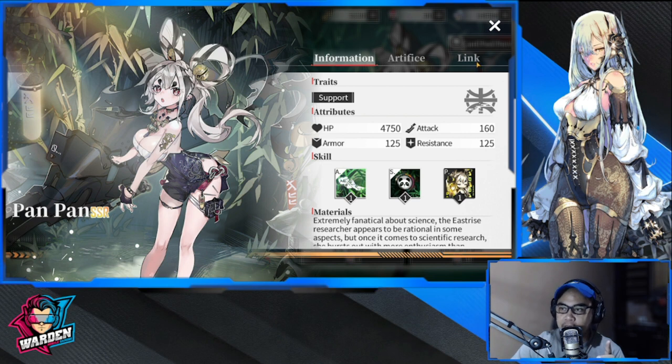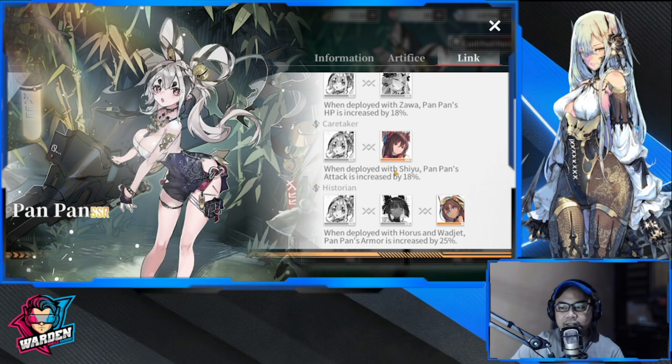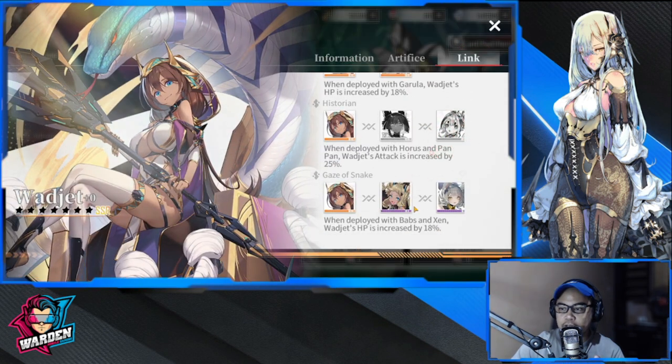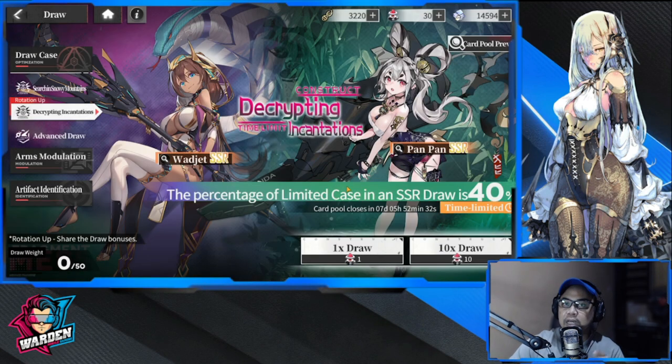First you have to check the link — will they benefit you in the long run based on the team you're building? Both of them share almost the same link, so both can be used in one team. If you're developing a team with the same links, then definitely try this banner. If you're starting out, Pan Pan is probably not the best SSR for a DPS-centered team — both are mainly supports.